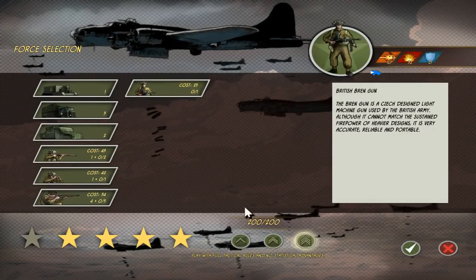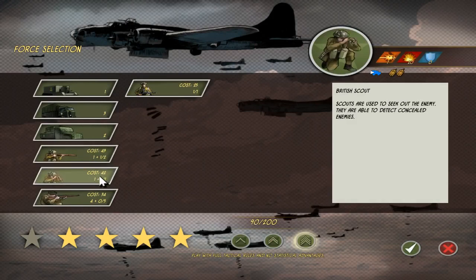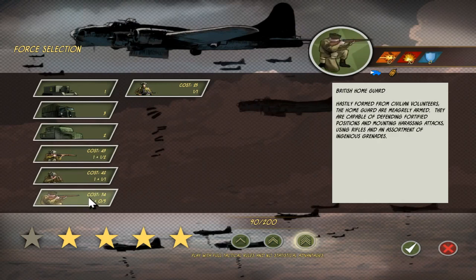Okay, here we can buy units. Here are our points, and we can buy units with the points, so we do. We buy as many British infantry and British scouts and Bren guns as we can. We can suppress very well with the Bren guns. The British infantry is the toughest unit we have here, as the other ones are just British home guards, and they cannot really fight so well.